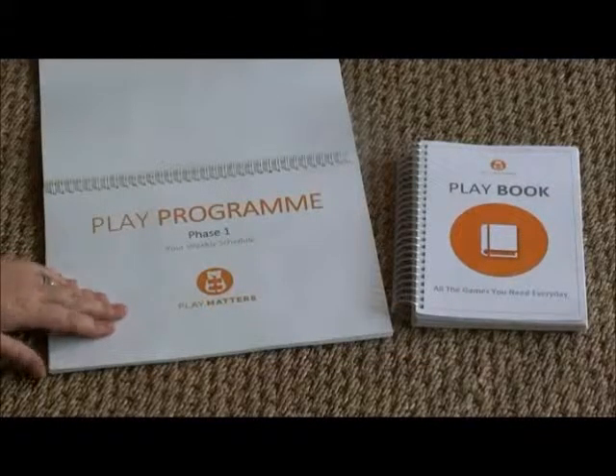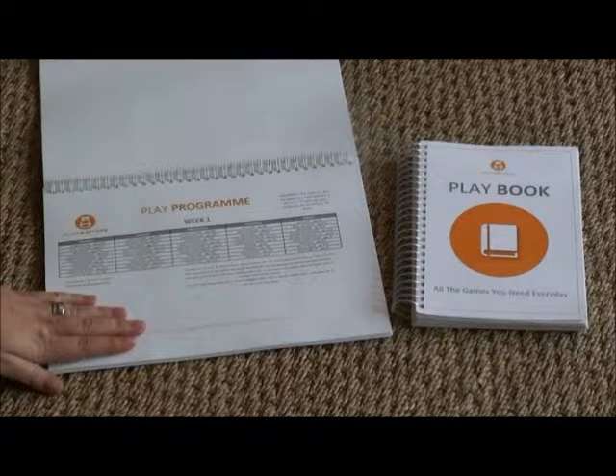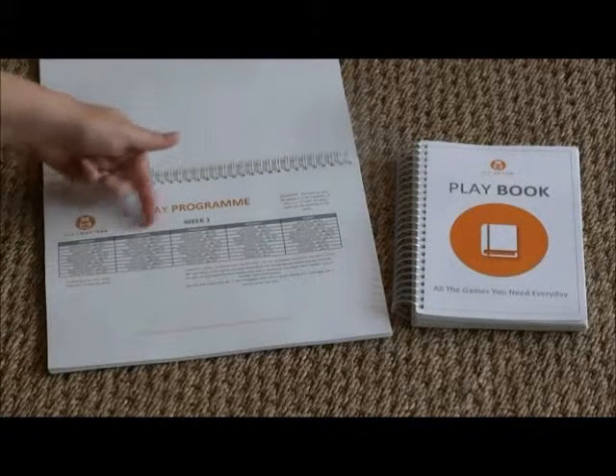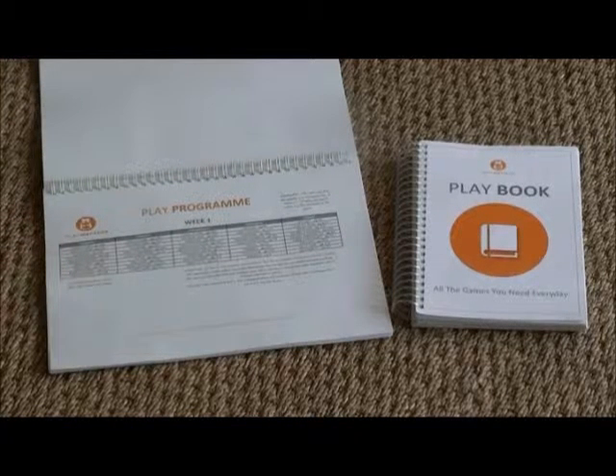The play program is a weekly schedule of games. Every page is a new week, and each week has been divided Monday to Friday. Every day has a list of games that you will be playing. The page also has a planning for the next week section, which allows you to know what needs to be done for next week.